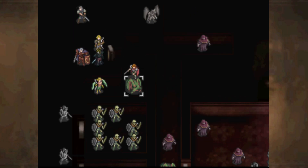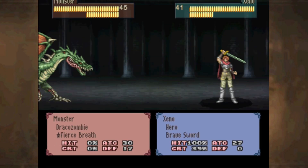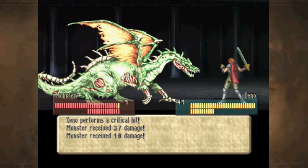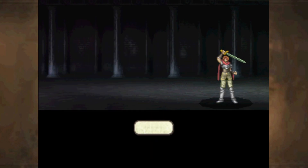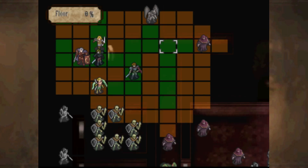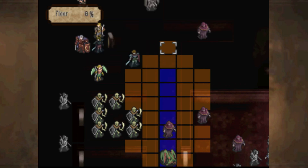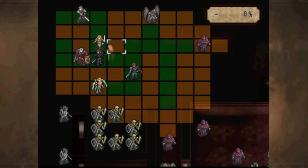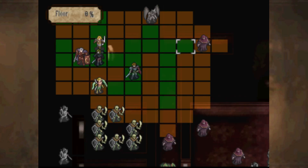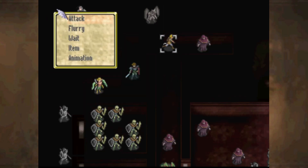I'm probably going to have to use Xeno here because he will definitely one-round this Draco Zombie. This map is also very easily warp-skipped with Renee, but I'm not going to do that because I just think it's more interesting to play the maps the way they were meant to be played. Always make sure you check the enemy's ranges — that's a good way to basically check the corridors and where enemies are.